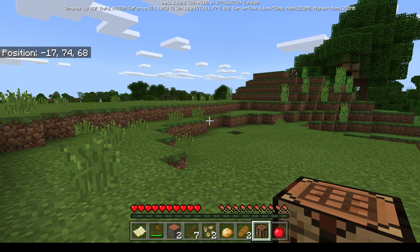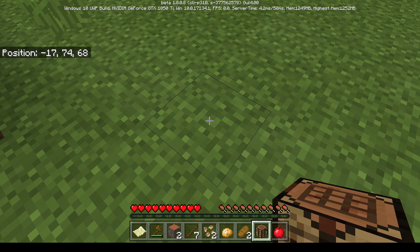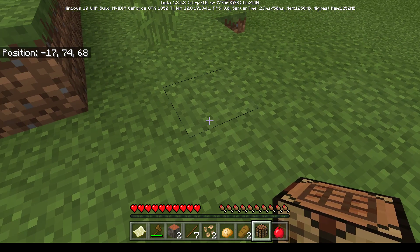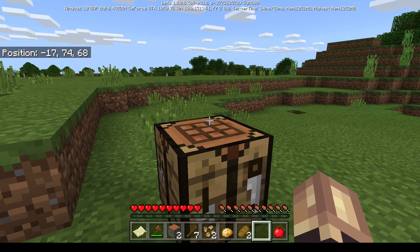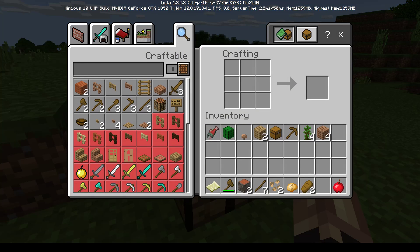Mom uses the mouse to aim at the ground and places the crafting table down with the right mouse button. She right-clicks it again to open it and discovers the bigger 3x3 crafting grid. The kids point out the grayed-out items are everything she can currently craft with her materials.